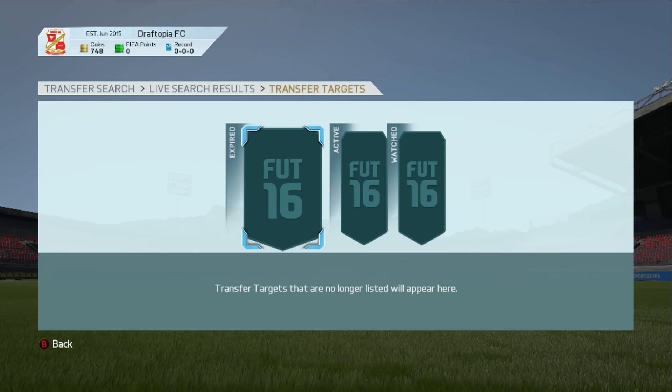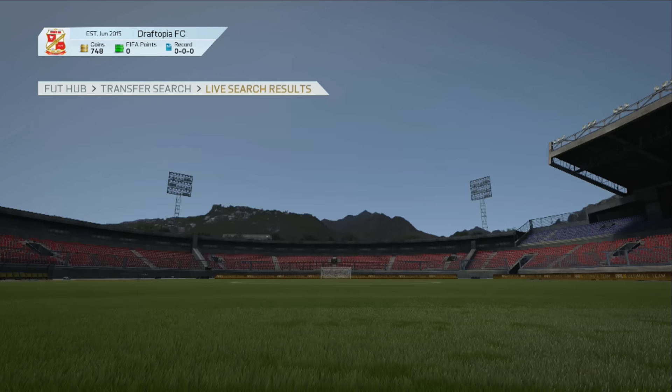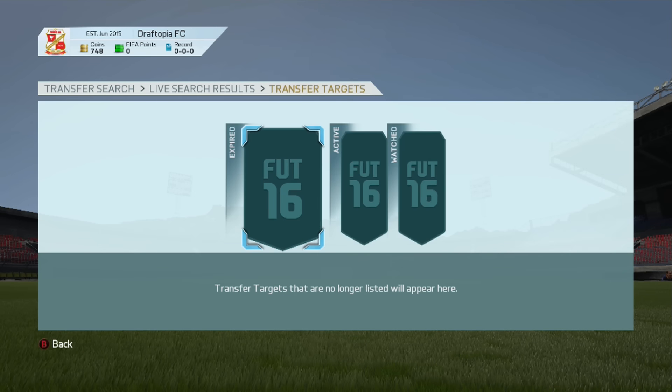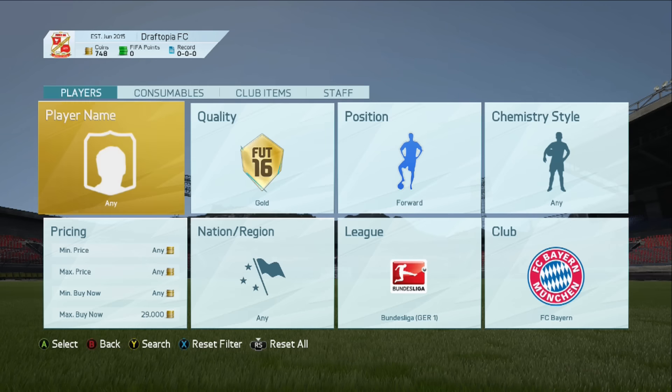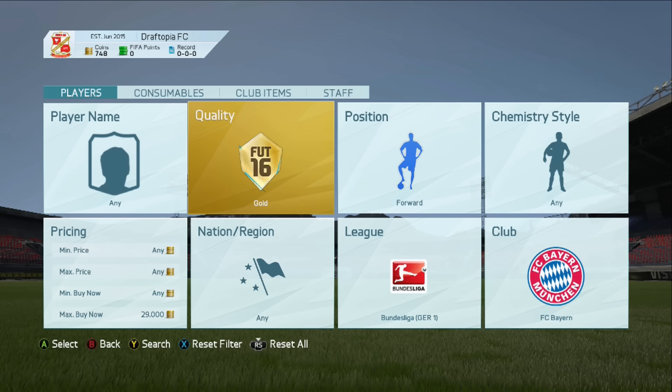Müller is going for 29k. If you are looking to build a squad, keep doing this and you could probably nab him for about 27k if you have some patience — you save yourself 2,000 coins. Do that on every player and you're going to have quite a lot of money. If you're looking to trade, you're going to be looking for something along the lines of 26–27,000 maximum. Those are pretty much the sniping filters. I'm pretty annoyed about that Falcao — if I'd had literally two more coins on this account I may have been able to nab him. I cocked it up because I didn't have enough coins to bid.